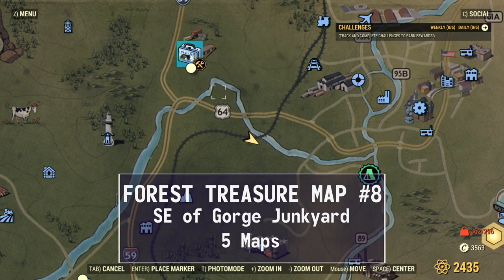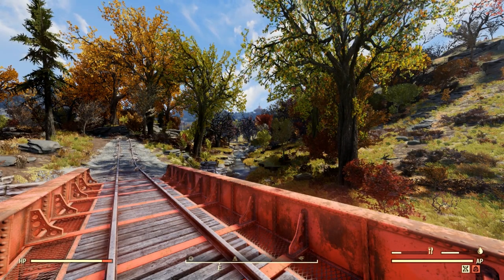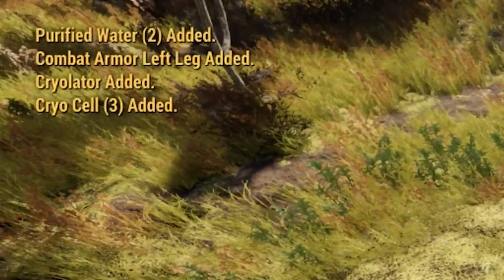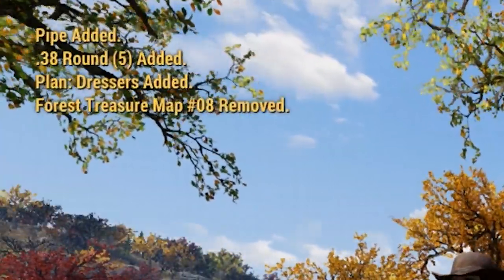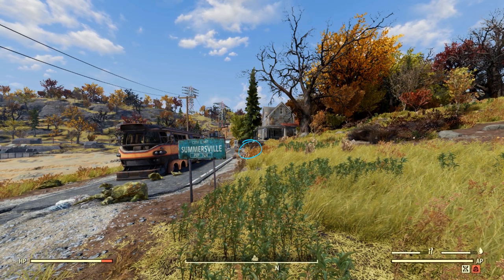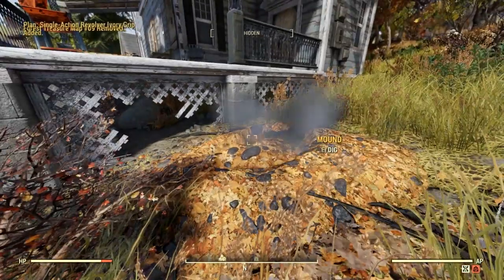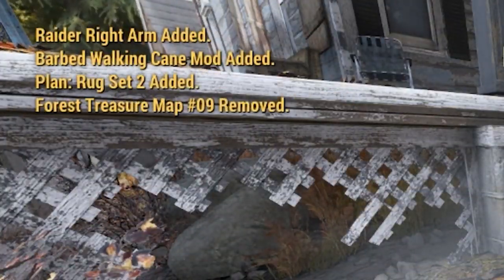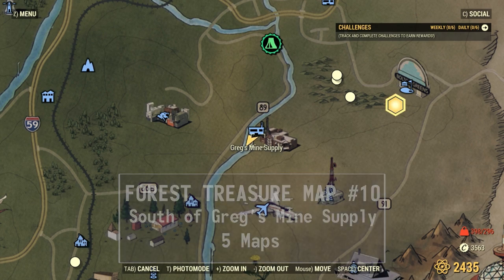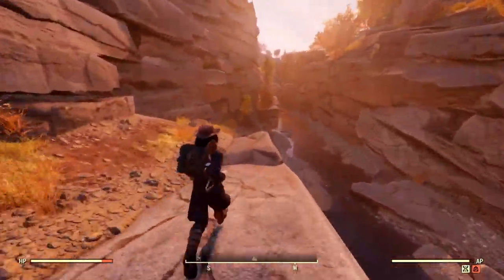Forest treasure map number 7 is at Widow's Perch, buried right by the billboard on the hill. Forest treasure map number 8 is southeast of Gorge Junkyard — when traveling east along the railway bridge, it'll be buried on the riverbanks underneath the trees. Forest treasure map number 9 is buried near the deck of this home on the outskirts of town. Crossing south in the little ravine on the left cliffs will be our last forest treasure mound.